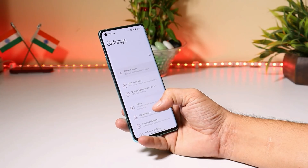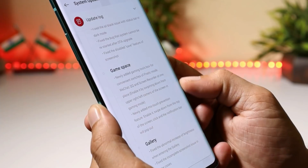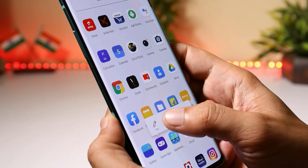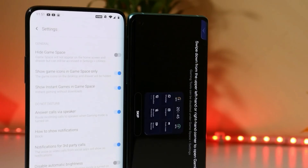Here I have my OnePlus 8 which is now running on the latest version of developer preview, which is preview 4. If you look at the changelogs of this build, they have mentioned an updated version of GameSpace. The version of the GameSpace application is 2.4.1.